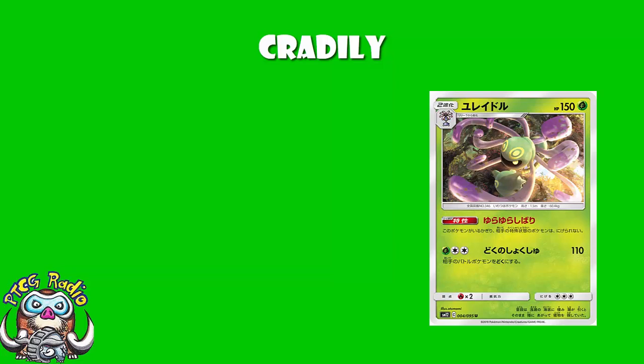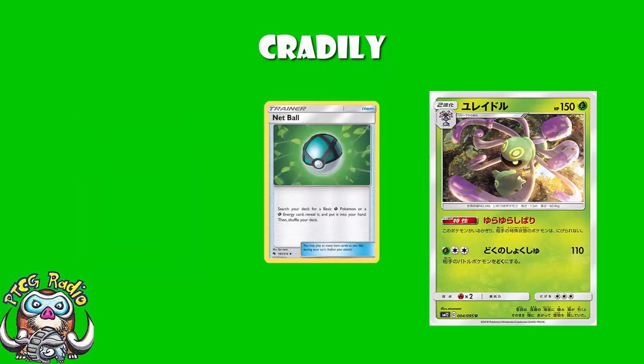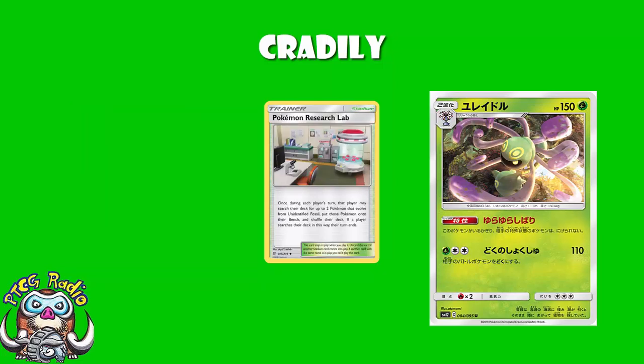But can we do better? Being a Grass Pokémon means you get lots of healing with stuff like Life Forest Prism Star and Shaymin. But that's all irrelevant because of your horrendous weakness. And being a Grass Pokémon means we can use Net Ball to search out basic Grass Energy or basic Grass Pokémon. But you don't actually evolve from a Grass Pokémon here — you're a Stage 2 but you start off with Unidentified Fossil. It's all looking pretty bad to begin with, except we now have Pokémon Research Lab, and Pokémon Research Lab makes a huge difference to the viability of Fossil Pokémon in our current format. It allows you to search for 2 Pokémon that evolve from Unidentified Fossil and put them straight onto your bench. So you grab yourself a couple of Lileep, whack them on your bench, and now we can make it work.